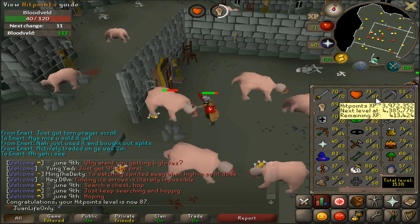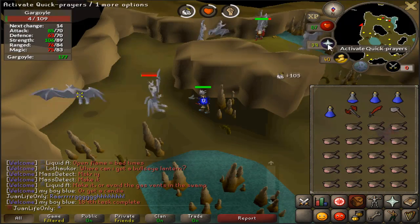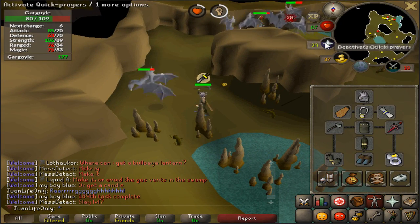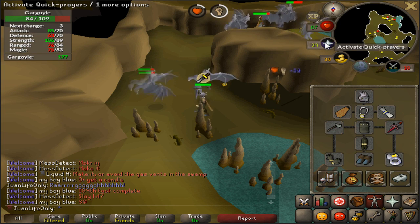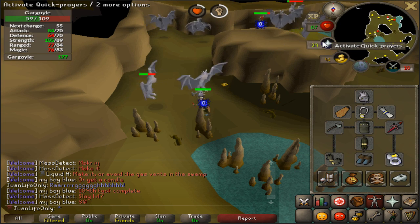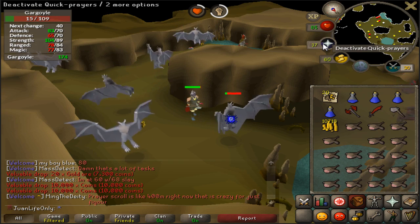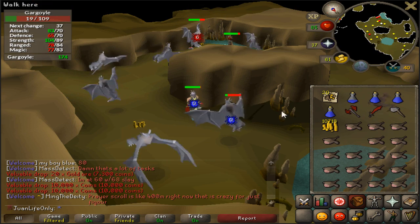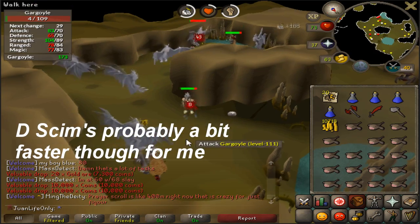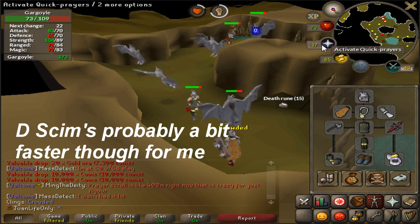Just hit 87 Hit Points. Definitely Strength is gonna be my first 90 skill — coming up in a bit. So I decided I would go ahead and play around with the Elite Blade of Battle Axe because it might actually be pretty decent at Gargoyles. Gargoyles have a decent defense and this thing has a lot of crush bonus — I have like 115 crush bonus right now. I know the Battle Axe is a little bit slower than the D-Scimitar, but oh my god, look at that 44! I hit way more with the axe than the D-Scimitar. The biggest edge over the D-Scimitar is that it's more accurate and I hit harder. I'll probably just finish this task off with the axe because it seems hella fun.